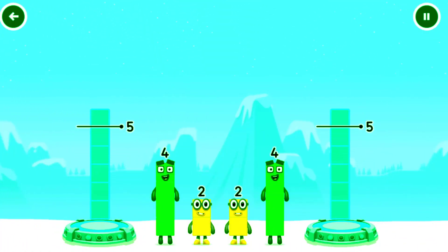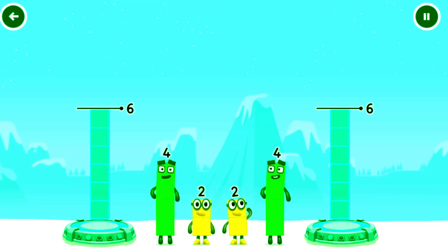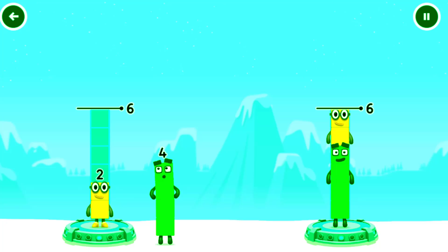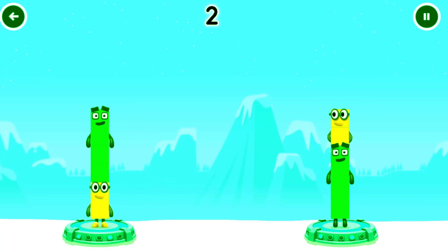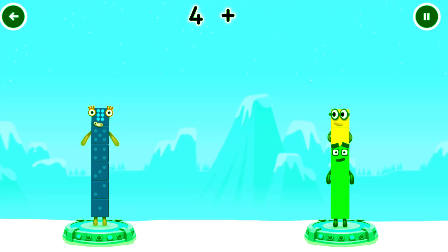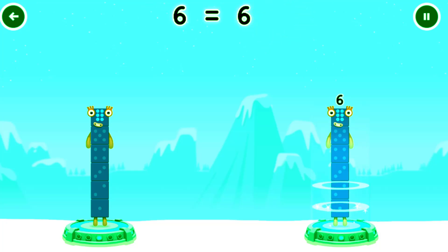Share the Number Blocks evenly to make two groups of six. You solved it. Two plus four equals six. Four plus two equals six. Six equals six.